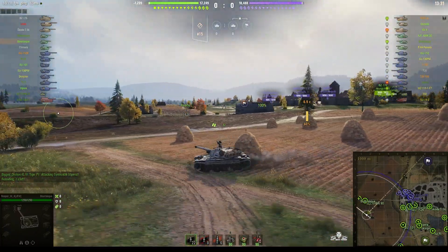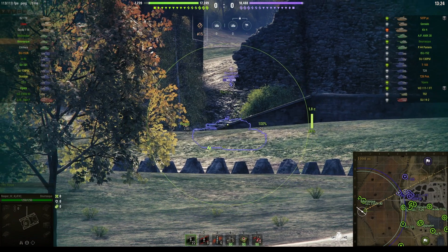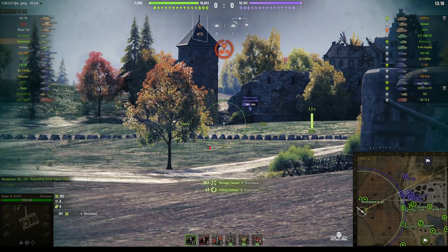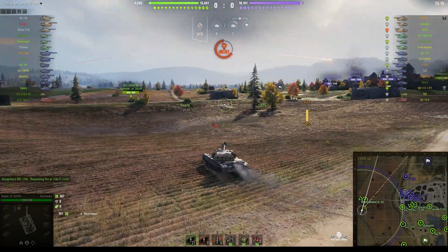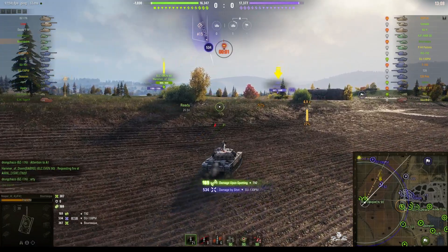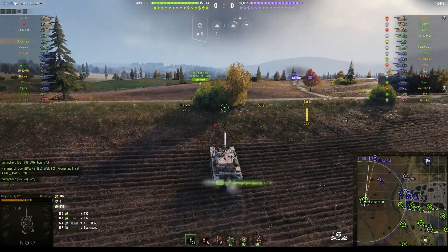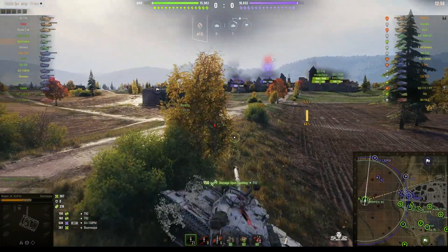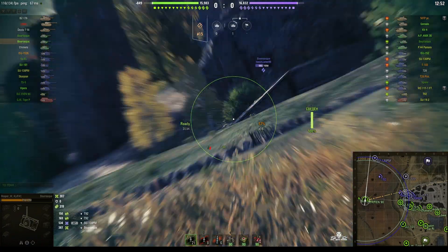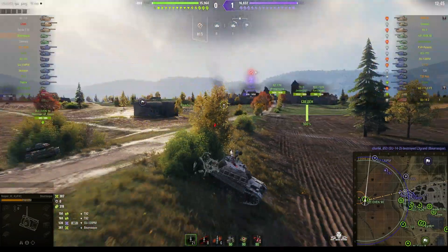He's been very secure here for the moment — just checking out where everyone is because he doesn't want to get sniped. He's looking at the enemy Brask hiding in that little cubby hole, and he puts a round into him. But he did get spotted. He took a hit for 534, which is a high roll from the SU-130PM. The Brask pulls back into cover. Unfortunately we just lost the other Brask — taken out by the enemy arty, the SU-14-2.